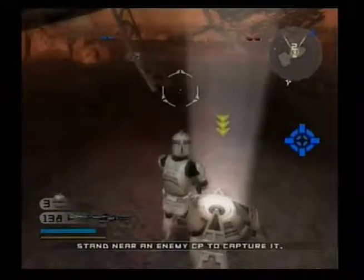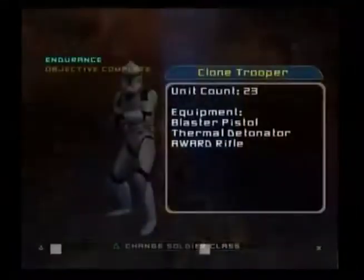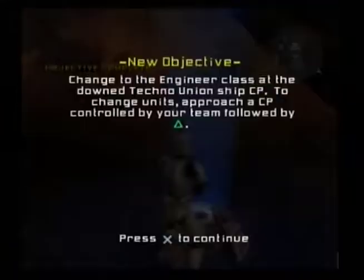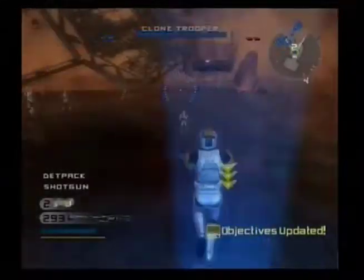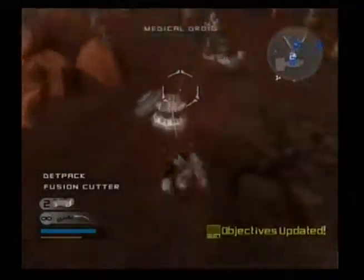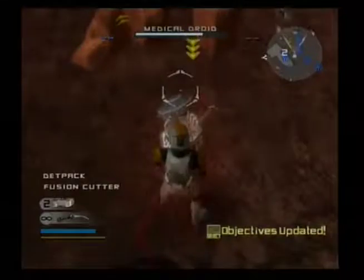Clone Trooper! Our troops need health and ammo. Go to the downed Techno Union ship and switch to the Engineer class at the command post there. Now use your fusion cutter to repair the health and ammo droid.